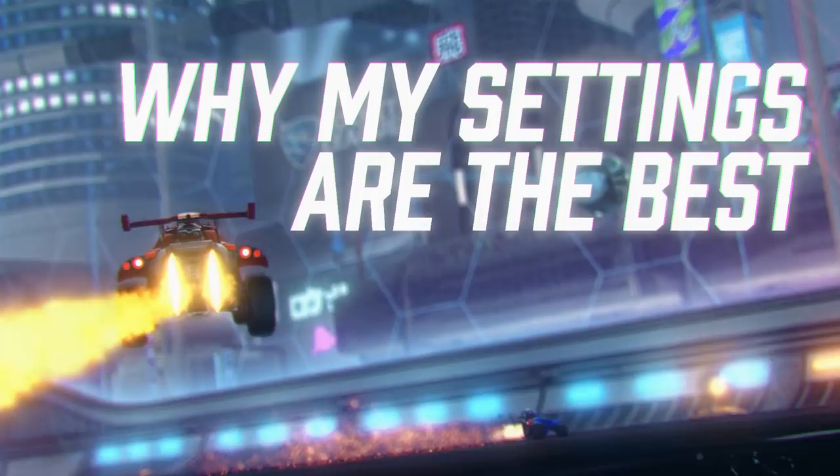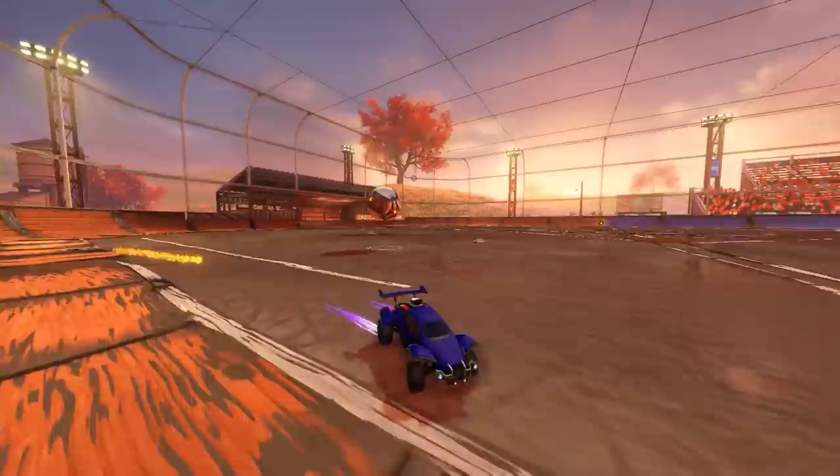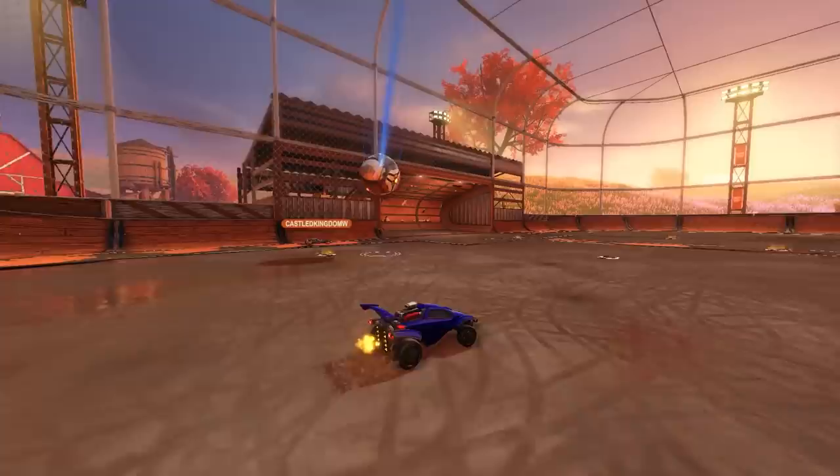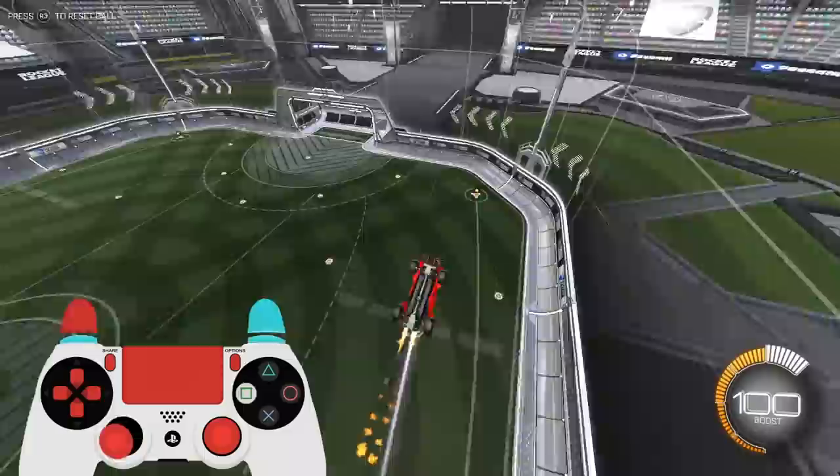In my early Rocket League days, I played mostly 1v1, which requires lots of ground play and dribbles, and I quickly noticed how I couldn't flick the ball while boosting through the flick. My aerials were also lacking, because I had to jam my thumb back and forth from boost to jump, while also simultaneously moving my left stick in time with those jumps. And finally, I wanted to toggle ball cam on and off when shooting the ball like the pros do. This is where the fancy new controls come in.